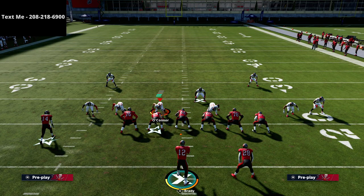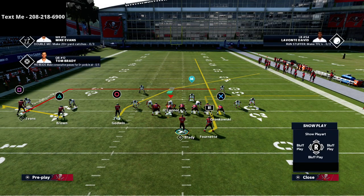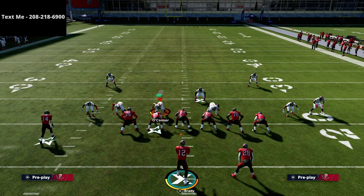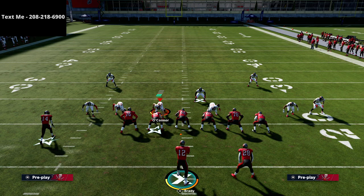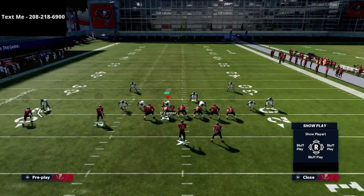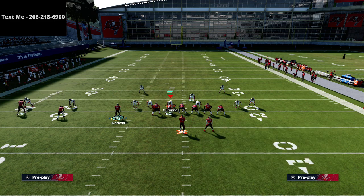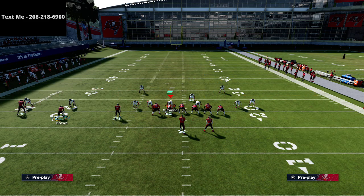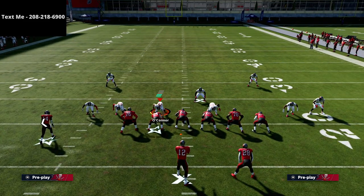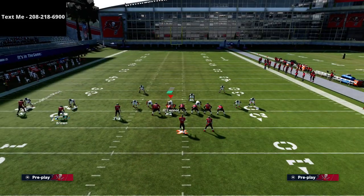If you want to make this concept beat the blitz, the biggest thing is you've got to move the tight end out of the way. What we can do is put the tight end on a delay fade and then motion triangle over on a streak. The reason this will work is it's a six-man protection so you're going to have good protection, and you won't have any flat threat on the left side — which isn't a big deal especially against pressure.